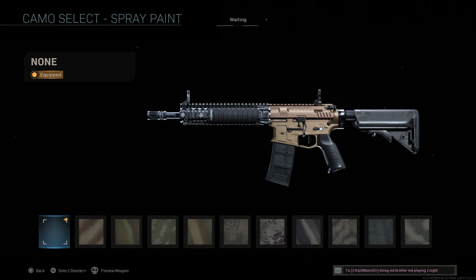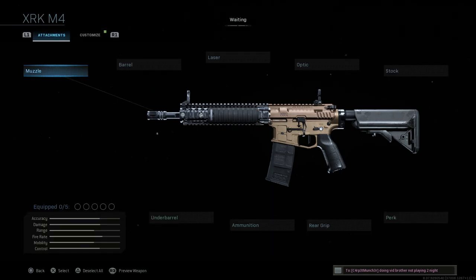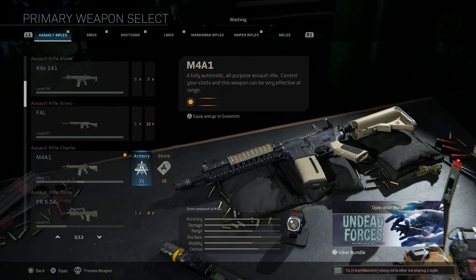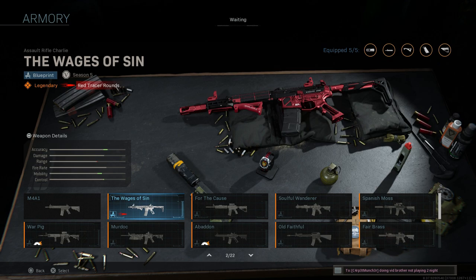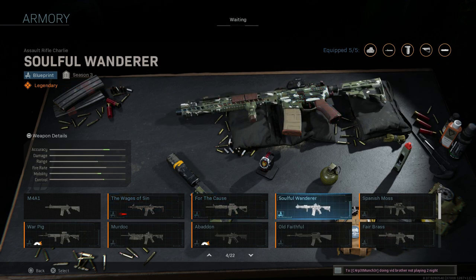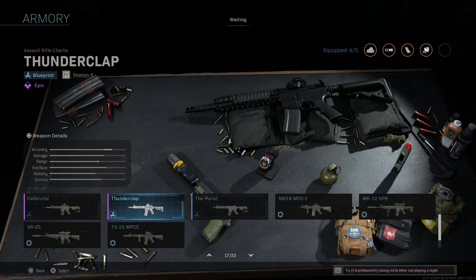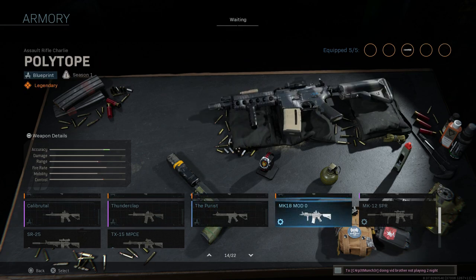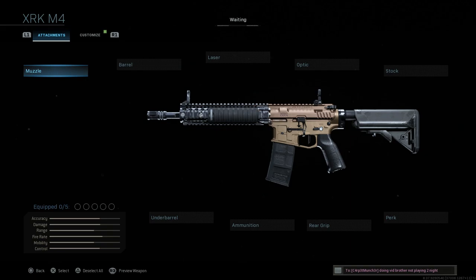Without spoiling the movie — it was released in 2020 exclusively on Netflix — the weapon he uses has a P mag on it. For M4s I have 21 different blueprints, so I had to go through and find one with a non-windowed P mag. A lot of them have windowed P mags or STANAG mags. The Thunderclap had a steel STANAG mag, so I settled on the XRK M4 blueprint from the Modern Warfare pre-order, which has a black P mag.